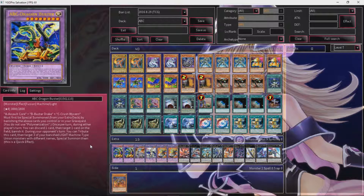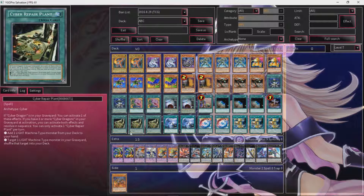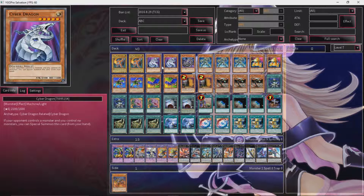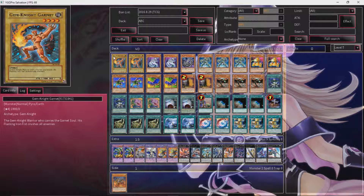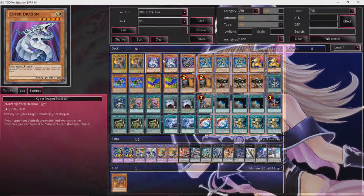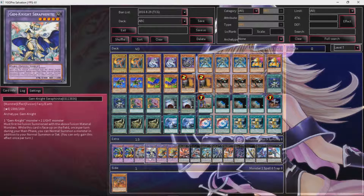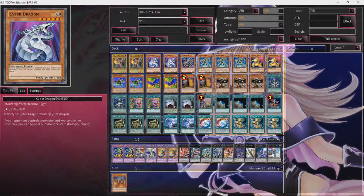So Gem-Knight Garnett — we're playing Gem-Knight Garnett because you can fusion summon through a contact fusion by banishing cards in your graveyard, so it's just like more Foolish Burials. These guys are all light monsters, which helps out with your Cyber Dragon engine because you can dump a Cyber Dragon Core and then use Cyber Repair Plant or special summon an actual Cyber Dragon. Playing Garnett has really helped. It gets you an extra normal summon, so that can help you get multiple monsters to the field, and if you want you can tribute it for one of your level 5s to maybe go for a rank 5 play.